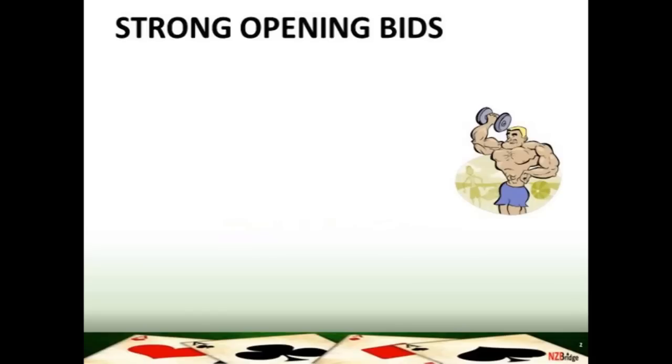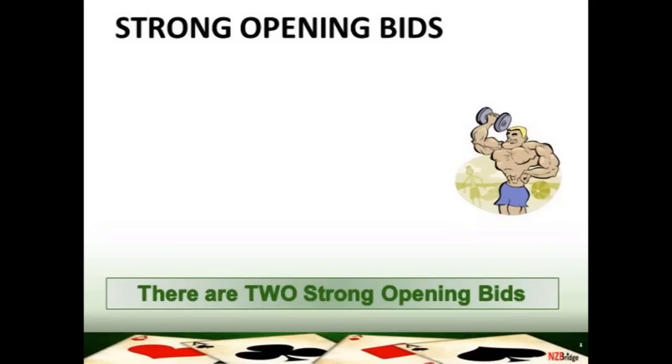Welcome to lesson 10. We're going to be looking at the subject of strong opening bids. Sometimes you look at your hand and it's an absolute picture gallery, packed with aces, and you find you reach 20 high card points or more. We're going to look at when you have one of those flat or balanced hands with more than 20 high card points, covering 20 to 22 and 23 or more high card points.